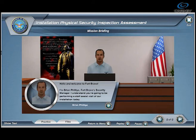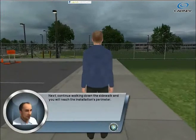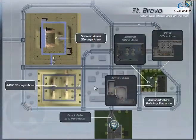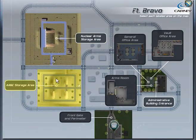After being welcomed to Fort Bravo, players complete a guided tutorial that orients them to conventions of the virtual world. Once they have completed the tutorial, players are free to select the part of the installation they wish to examine from the facility map.